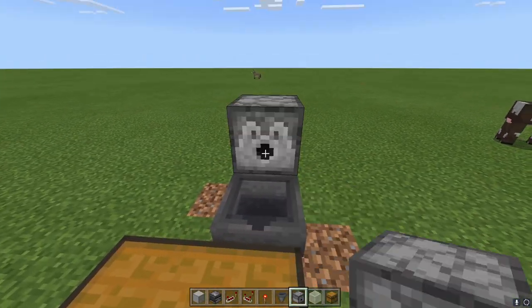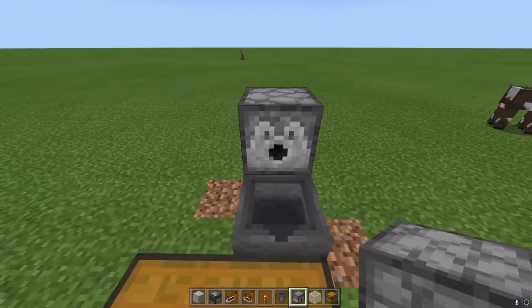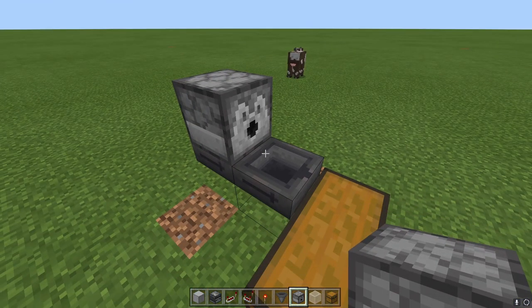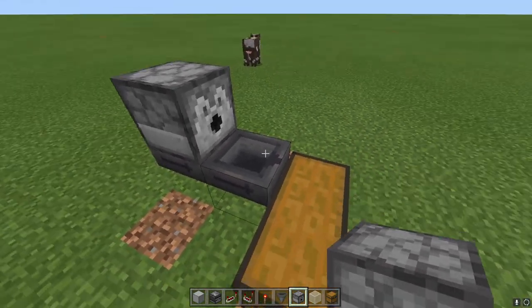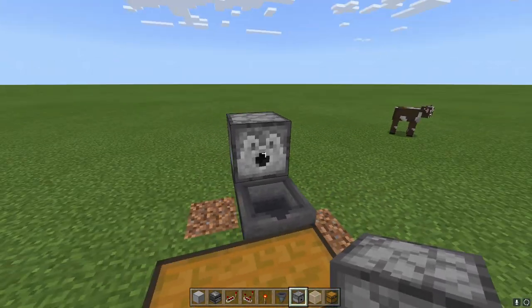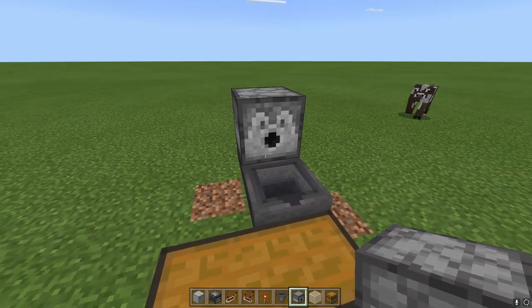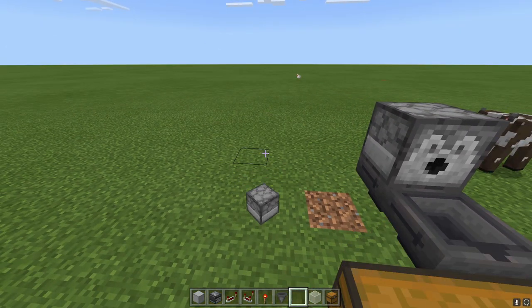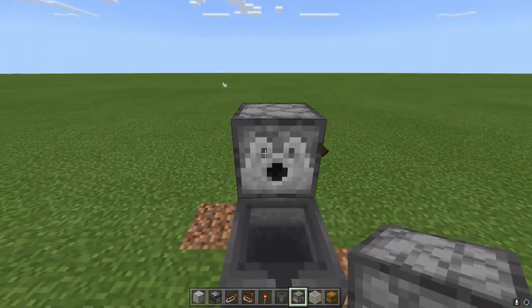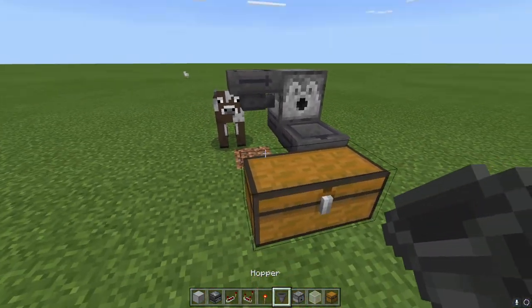Then we're going to take our dispenser and put it right here. It is important that you use a dispenser and not a dropper. A dispenser will dispense the egg out which will allow it to hatch, whereas a dropper would simply drop the egg as an item and you would just get eggs in there. That is the difference between the two — the dispenser uses the item so to speak, whereas a dropper simply drops it like if you hit your button to drop an item. Make sure you use that. Then go ahead and throw a hopper into the side of that.